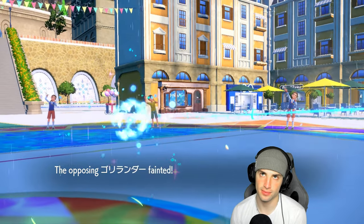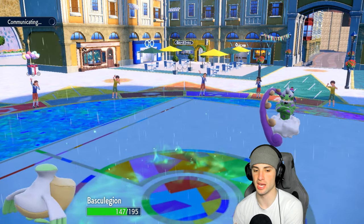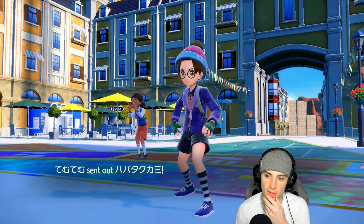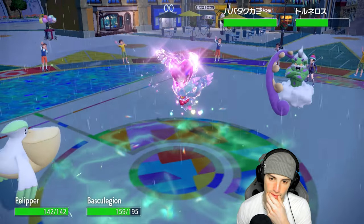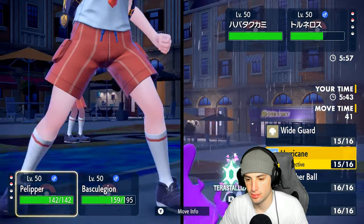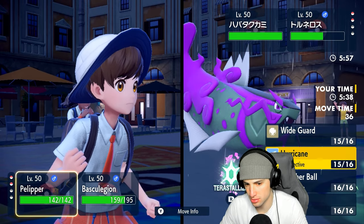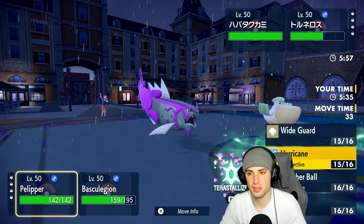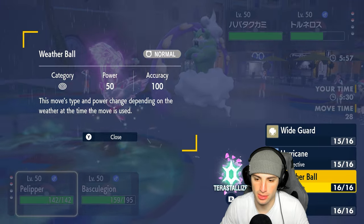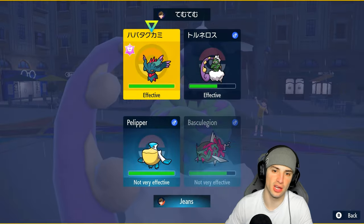I'm not sure if Taunt ends. It would have been nice because then we could threaten Wide Guard, but they know we can't use it. I protected Basculation. I think I have to Terastallize Basculation in case a Shadow Ball comes out. I could go Fairy Tera, but honestly Weather Ball does more damage. I'll go for Weather Ball into Rillaboom and Terastallize into Wave Crash on Flutter Mane.